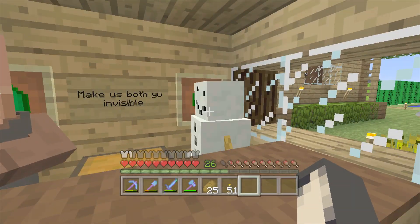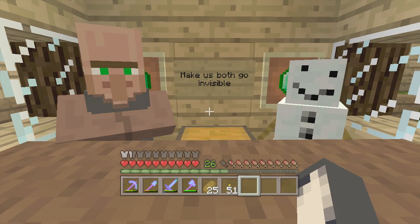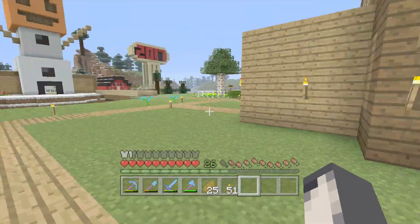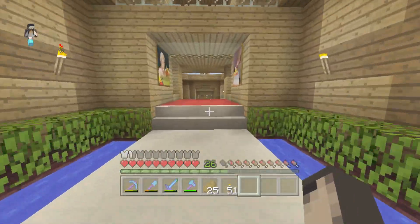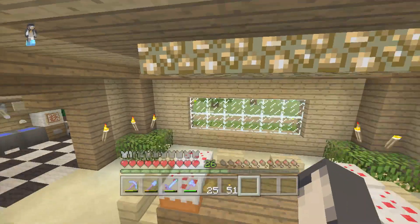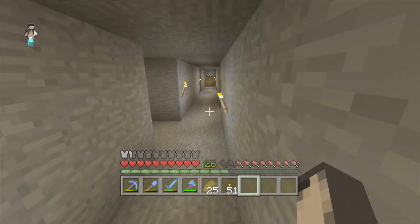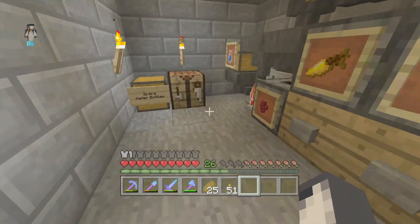Good morning Fred. Good morning Sean. So today's challenge is to make us both go invisible. By 'us' I assume you mean you and Sean - so you want me to make you both go invisible? That I can do, Fred. Just wait there, I can make that happen.